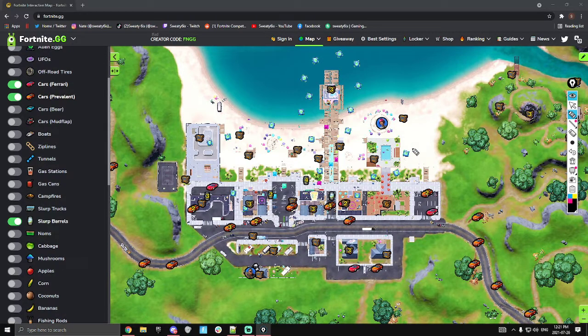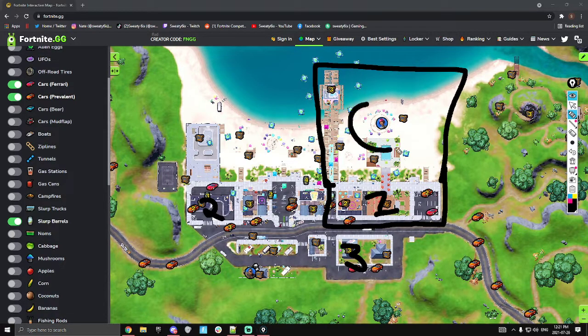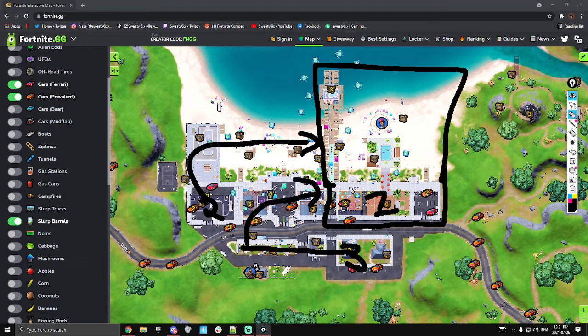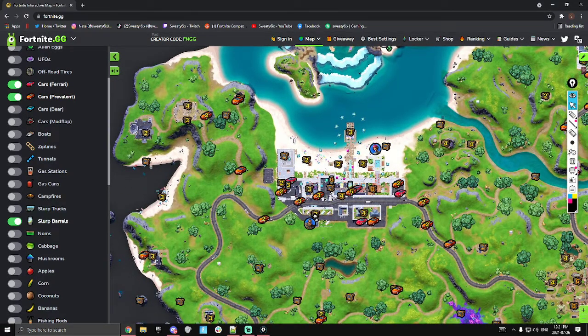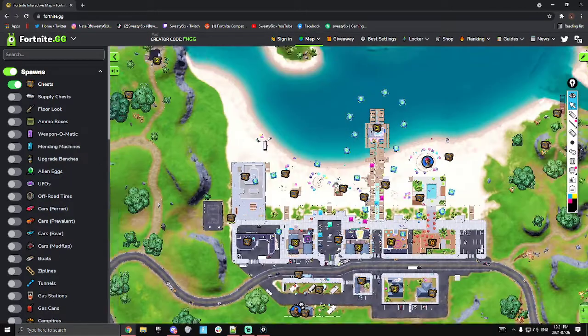If you do something like one here, two over here, and three here - ideally finish up near the spaz so you guys can all get them together. One can hit the dock, get the gold spaz, and give it to the fragger. Three can loot a different path and you guys all kind of end on the way out. Find your own loot paths but that's the general idea for Believer. This will be a quicker POI analysis - I'm trying not to make them too long.